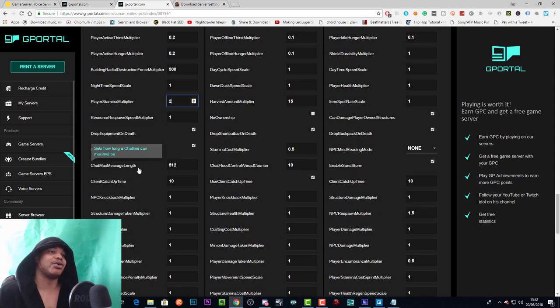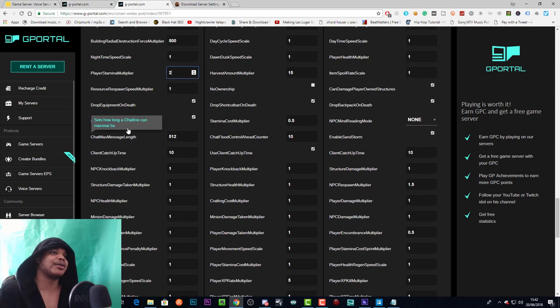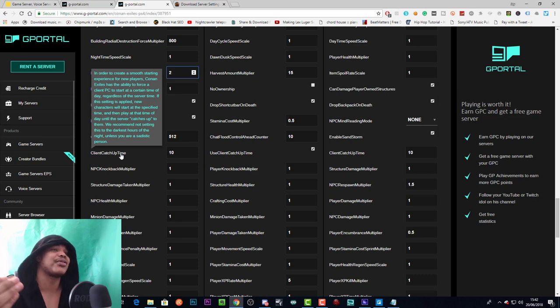Chat message length sets how long a chat line can be. Right now you can't text chat in Conan Exiles so this isn't very necessary, but I wouldn't push it beyond the default 512 characters since they set it there for a reason. Client catch-up time: to create a smooth starting experience, Conan Exiles can force a new player's client to start at a certain time of day regardless of server time. The game recommends not setting this to the darkest hours of the night.